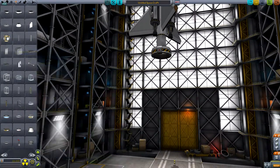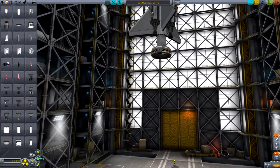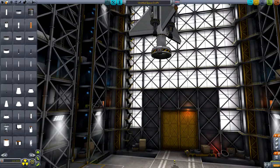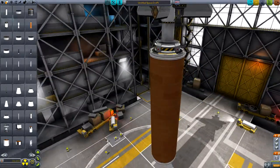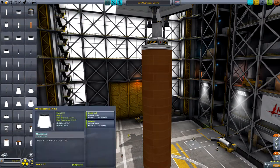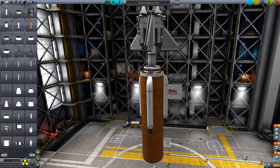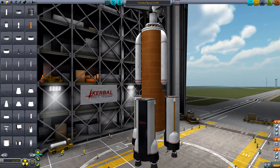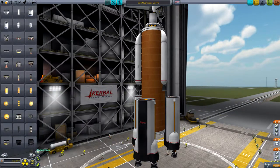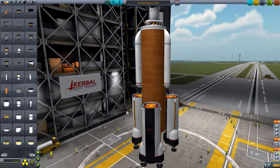Now we're going to build the launch stage, which is the most important part, really, because this is what's going to get us off the ground. We're going to start with some big old engines. Those will just give us an extra boost in the center without losing the center of mass, so it won't just cripple and break in half when we launch. Not my most thorough work, but it'll work. It'll do the job. Absolutely fine.